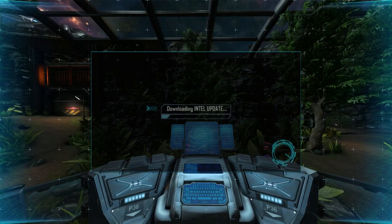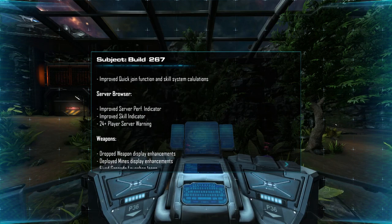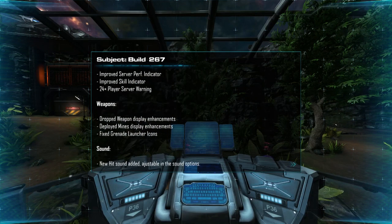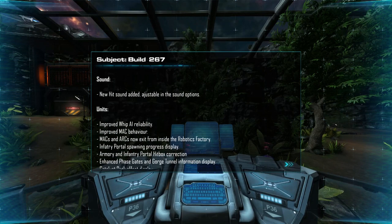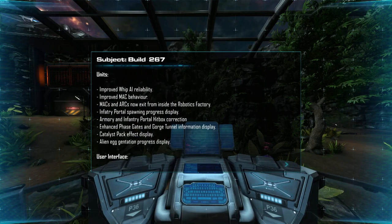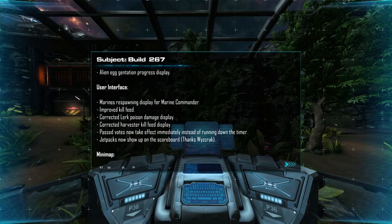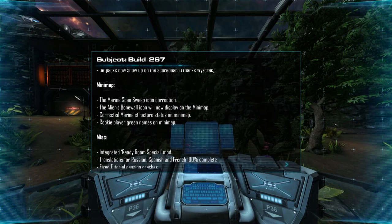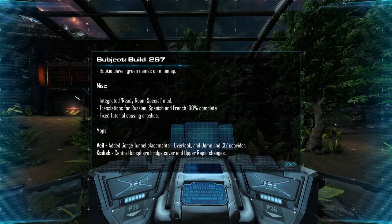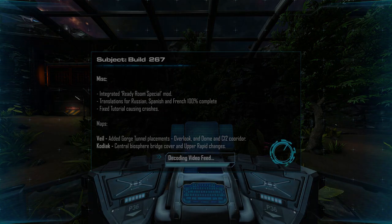Hey guys, it's Super Effective here with another NS2 Intel update, the series which covers the updates of Natural Selection 2. Here you can get the latest Intel on the most notable gameplay adjustments, new additions, and things to look out for. The full changelog will be linked in the description for your review. The community development team has been hard at work on Build 267 and has produced a mighty list of updates including some nice performance improvements, many UI enhancements, and some small map tweaks. So strap in because there is a ton of stuff to go over.